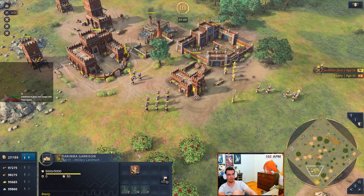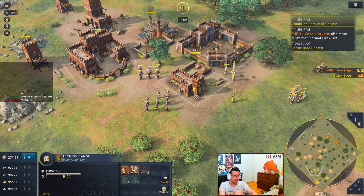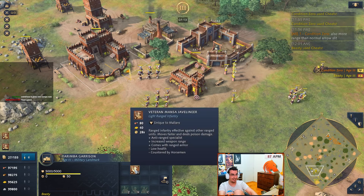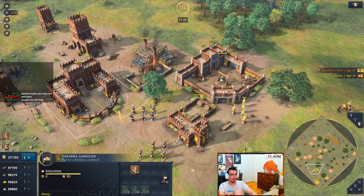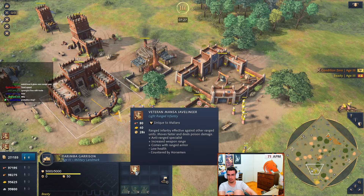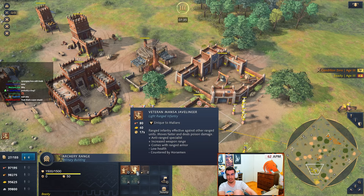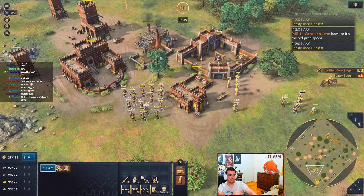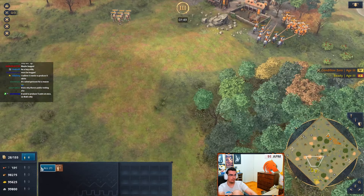Once you choose it, you can also make it from the archer range, which means you can hotkey it. The production time - 17 seconds versus 28 seconds? Why is it so much slower? That makes no sense. If it was the opposite I would get it.